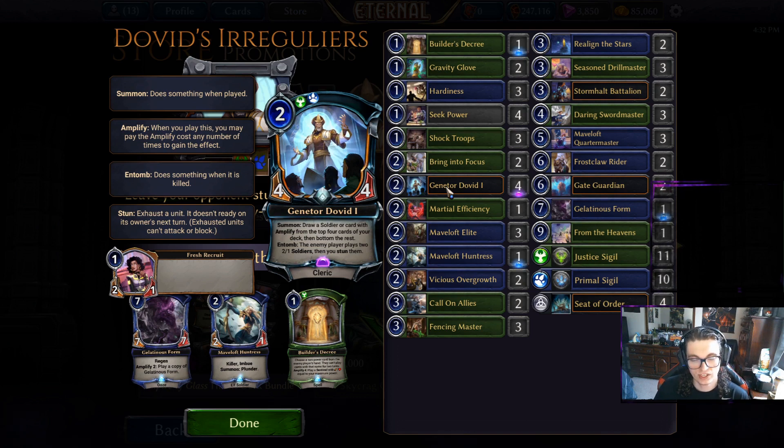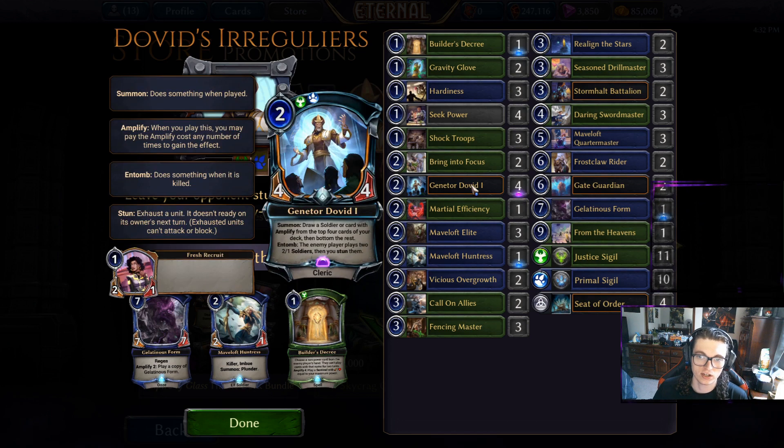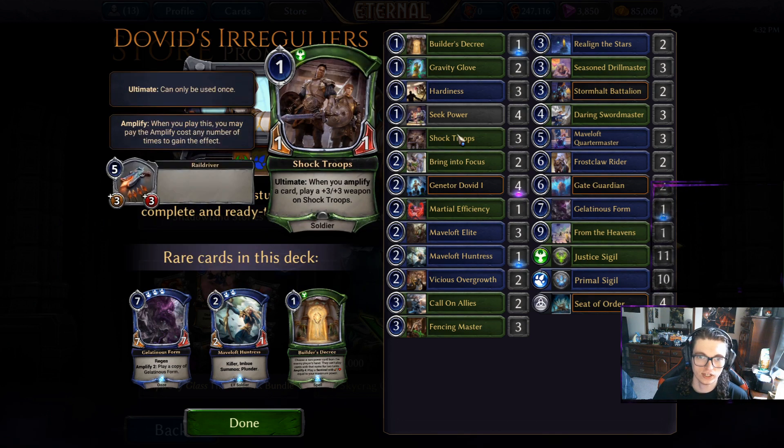Being a two-power four-four makes him solid. His downside is your opponent gets two 2/1s, and they come into play stunned. There is a very solid way of getting around this — I'm not sure why they didn't decide to include it, but I'll pull that up after we go through some of the other cards. Shock Troops can be a very insane weapon if you're able to pull off the ultimate.